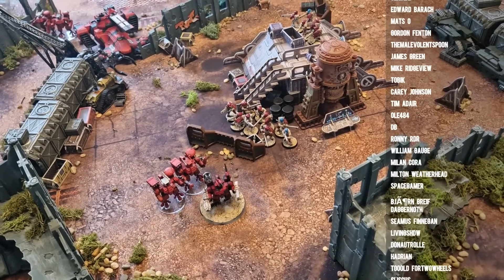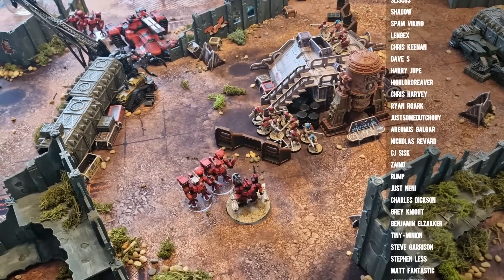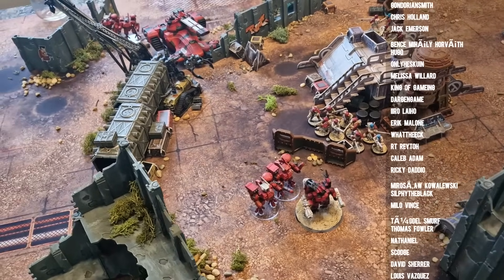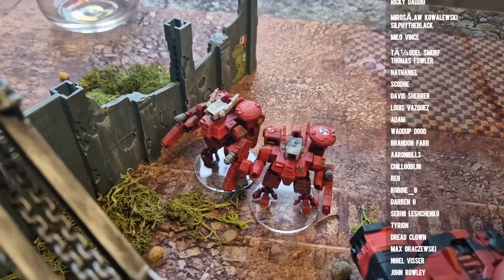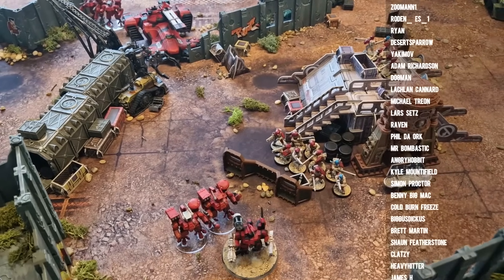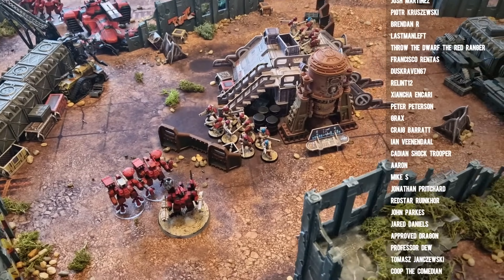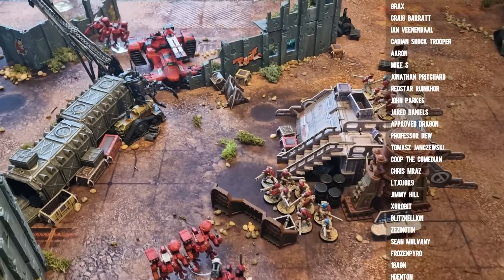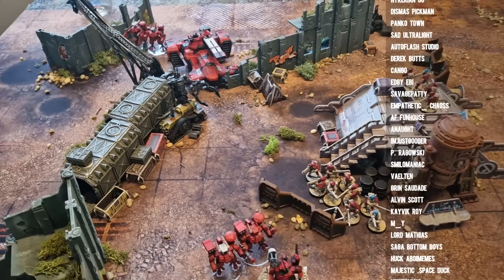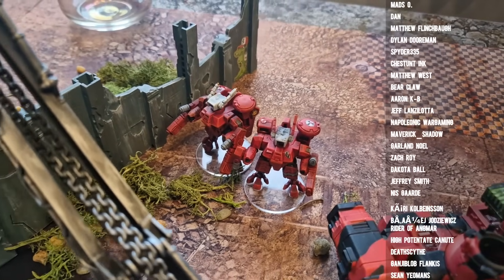The Rail Cannon Hammerhead felt really good — after the Seeker Missiles were popped, relying on that big gun felt a little nerve-wracking, but it always seemed to deliver. The Melta Battle Suits were good — they dropped down and eliminated a Chimera, then a Hellhound one turn after the other. They could have done it all in one turn: I did 23 damage in one turn, which is both vehicles dead. If you're playing into them, be aware — they will drop down and do a lot of damage.